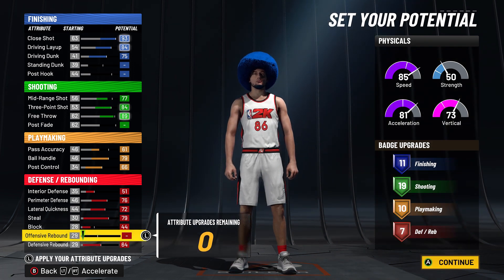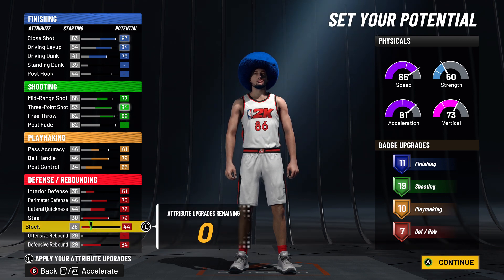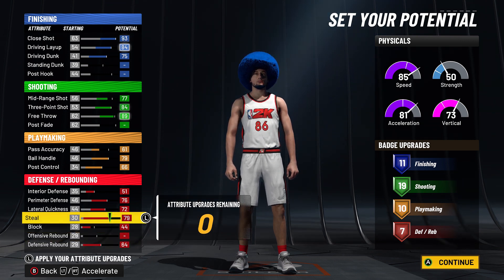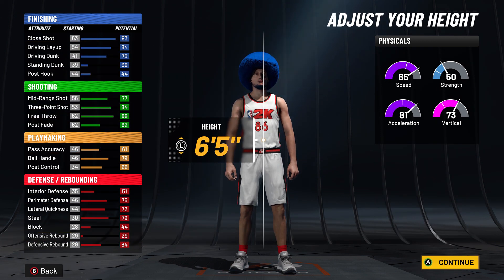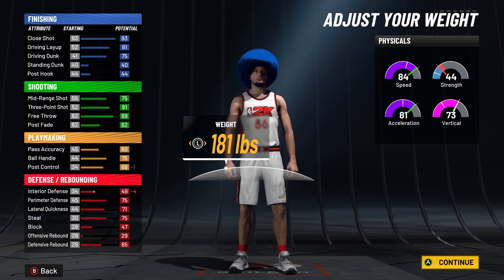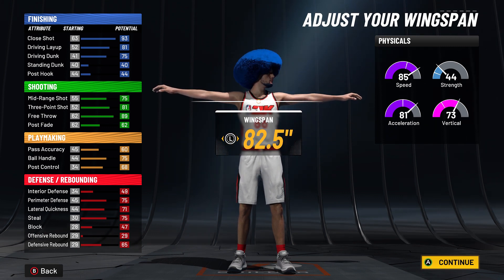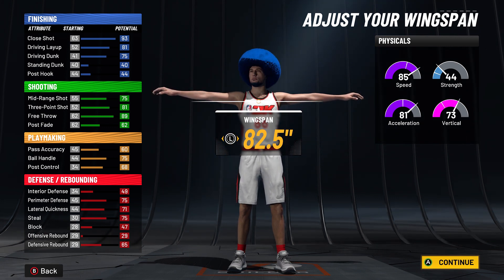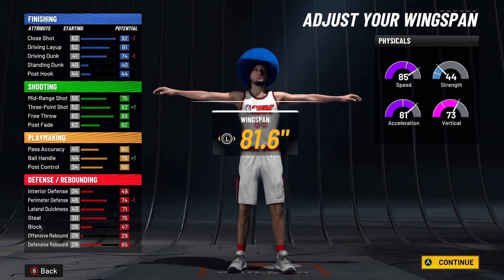This build is meant to be an all-around build that can do everything on the court. Speaking of that, for defense we're maxing pretty much everything. We're not gonna put up offensive rebound because there's only so many defensive stats we can upgrade. If you want to take off something like steal and put it on offensive rebound, you definitely can. But having defensive rebound on — as long as you throw on rebound chaser — you're gonna be fine to get those offensive boards. With the height, we're gonna go six-six; weight go all the way down so we can get the max 85 speed.